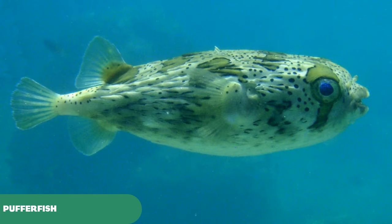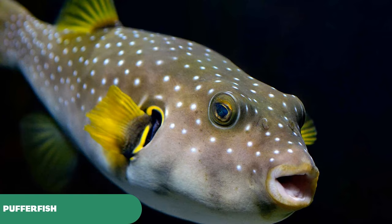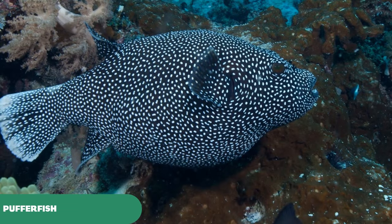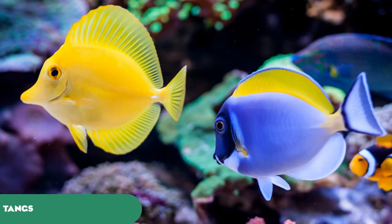A few different puffer fish species include the Long Spine Puffer — probably the most iconic — the White Spotted Puffer, the Black Spotted Puffer, and the Guinea Fowl Puffer, a species I've had the pleasure of seeing myself. They are beautiful but highly toxic animals — their spines aren't venomous per se, but they do have toxic organs.